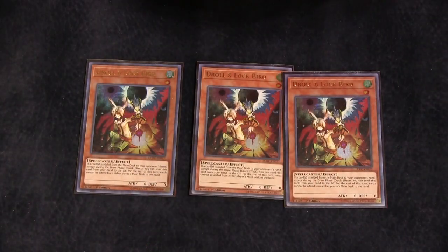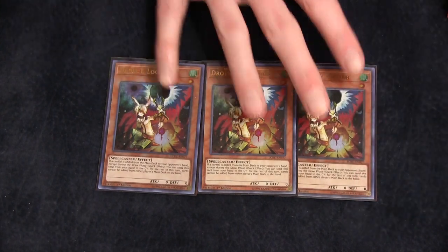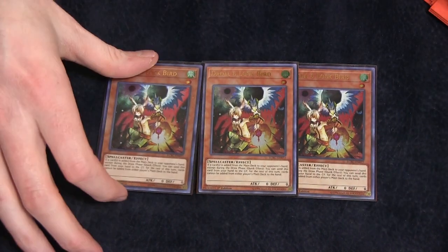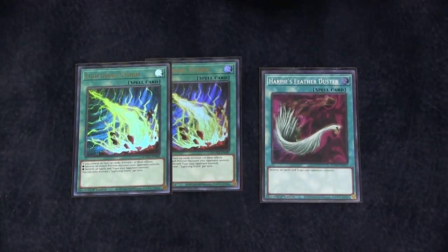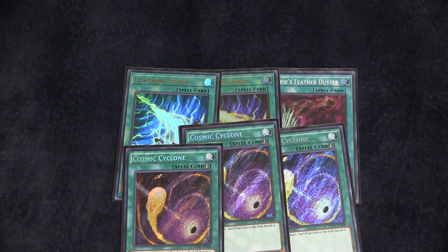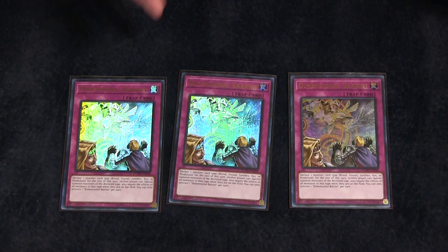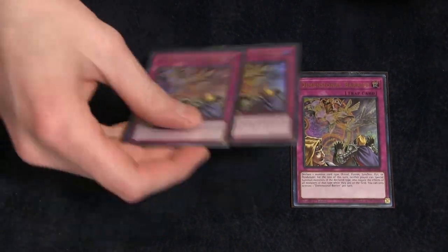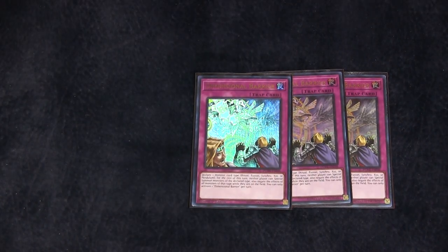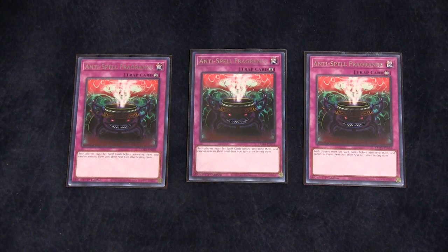The side deck is a little different. We are playing three copies of Droll and Lock Bird, because we want a way to stop our opponent from playing the game. It's between this and Nibiru for this spot — I like Droll in this deck because I can play around it, but Nibiru is equally as good. We're playing two Lightning Storm and a Feather Duster — this deck can struggle against back row decks, which is why we're also playing three copies of Cosmic Cyclone. Then we're playing three copies of Dimensional Barrier — this card is just a win card, it can turn off entire decks. Having access to D-Barrier in a deck where you don't care what they call is really, really nice. Finally, three copies of Anti-Spell Fragrance — it doesn't negatively impact you at all, but there are a lot of decks this card just kills. Having access to win cards is very strong.